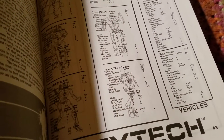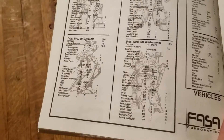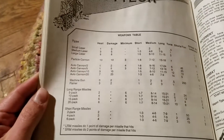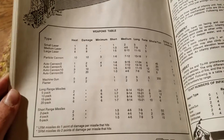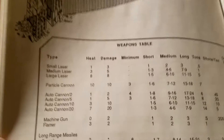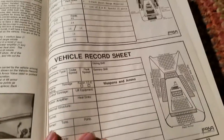This looks like your basic City Tech rulebook. No pre-generated record sheets here — looks like you'd have to look through here and just copy the information down onto a blank record sheet. But they've got some vehicles, which is kind of interesting, aside from your standard mechs. This book has introduced AutoCannon 2, 5, 10, and 20, whereas the previous set did not have anything like that. So I wonder if this was the first set that introduced those AutoCannon types. I love how it just says Particle Cannon there for the PPC.